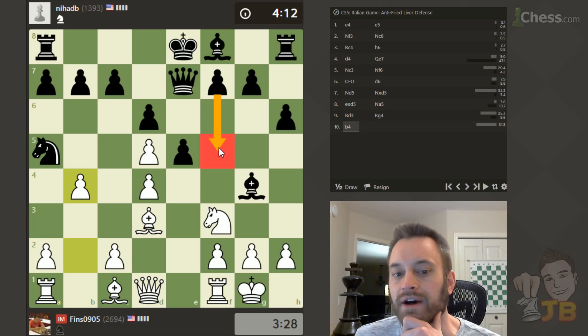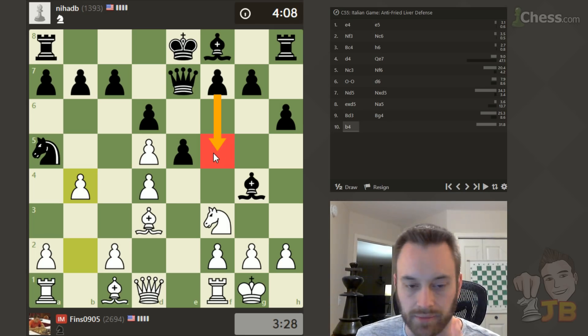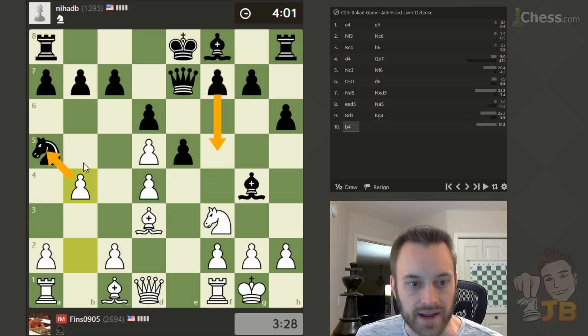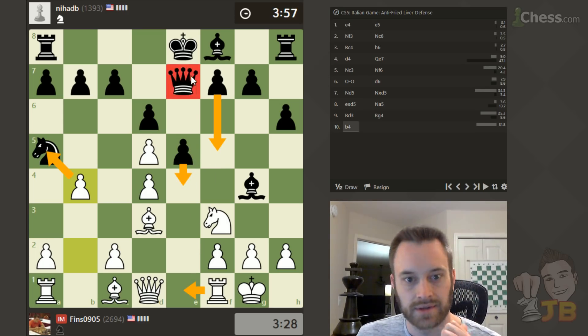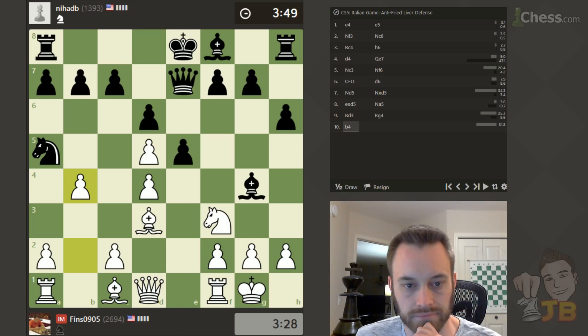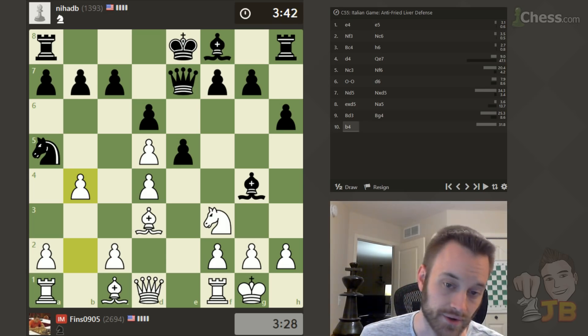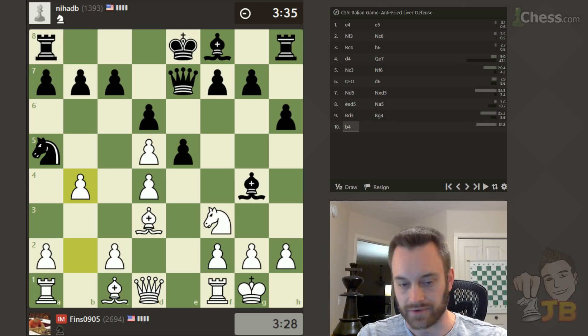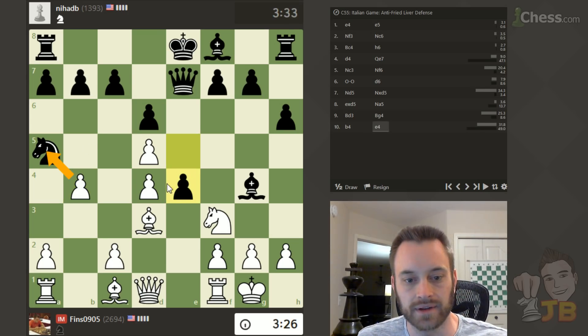It might be interesting for Black to play F5 here — that's about the only way I see Black can create counterplay. F5 looking for E4, but even that — let's say F5, I take on A5, Black plays E4. I could play Rook E1, and there are just a lot of high-value pieces down the E file for Black that will prevent Black from taking. If I were playing Black, I would go for that F5 and try to make it complicated, because there's not a lot of other good ways to play this position.